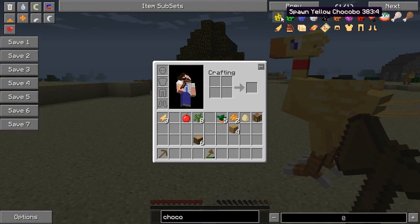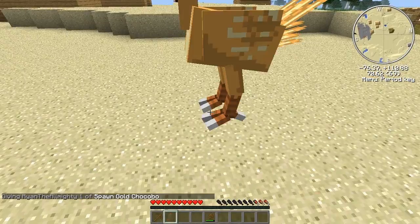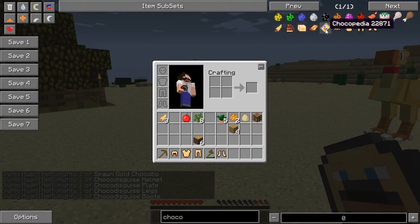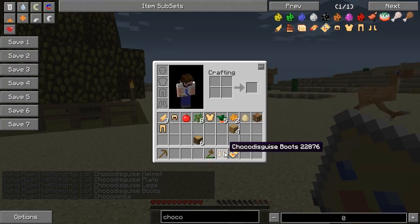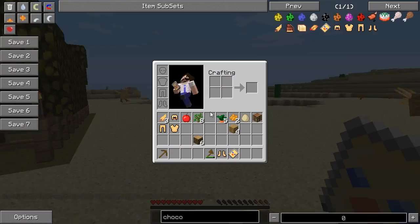You can actually spawn eggs of all the different colours — there's yellow, green, blue, white, black, gold, pink, and red. Let's grab the disguise items. There's a Chookopedia. What does that do? Nothing, apparently. Let's put on the disguise — which you can't, apparently. I may have to report that.